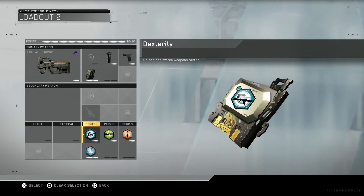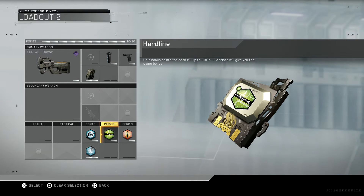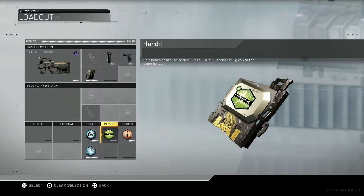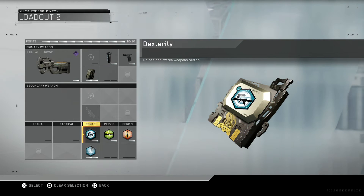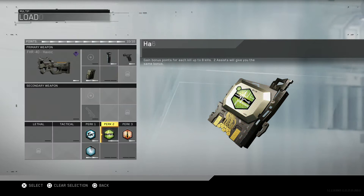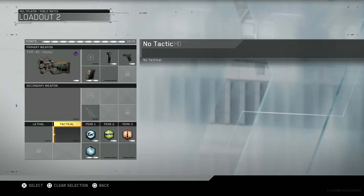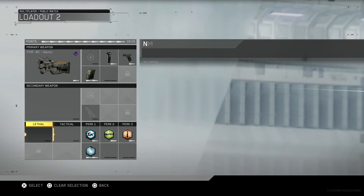On full release I'd probably change perk 1 to just ghost, and have hardline and scavenger on for perk 2 using perk 2 greed. I've also got rid of lethals and tacticals here as well.